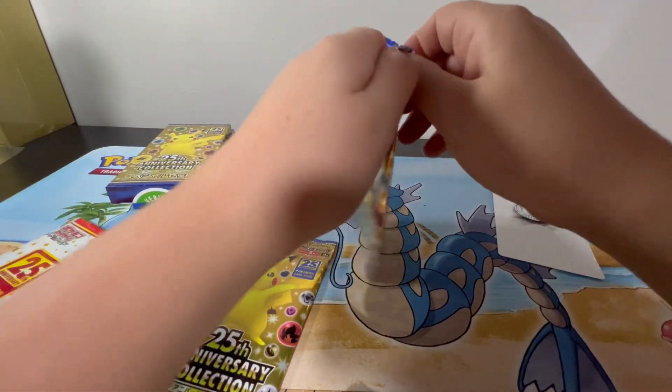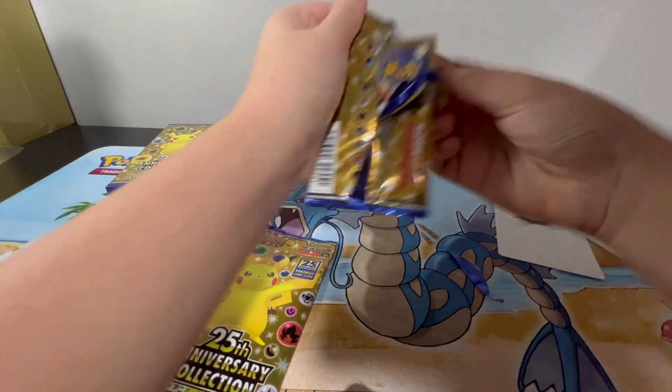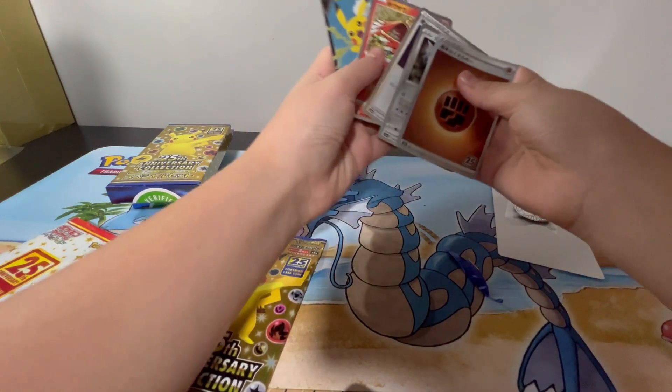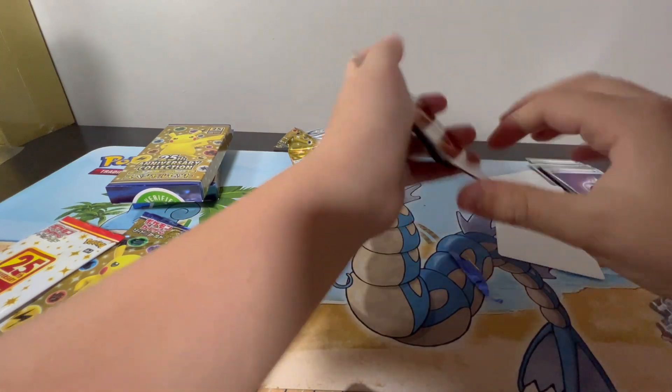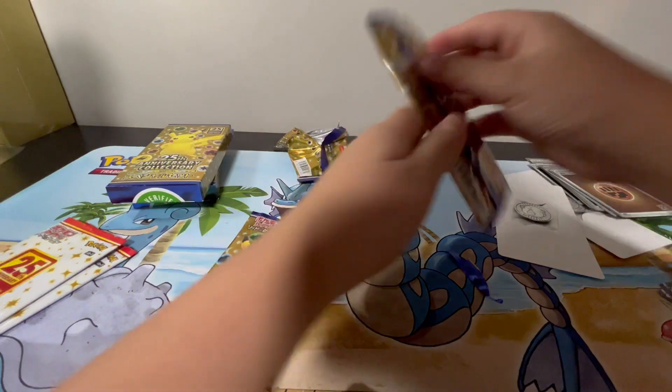This thing is still tight. Okay, there we go. I kind of feel like there's a Professor's Research in here, and it's another Pikachu V. Something else — Professor's Research, Fighting energy, and I can't remember drawing one, and Dialga, I'm pretty sure.